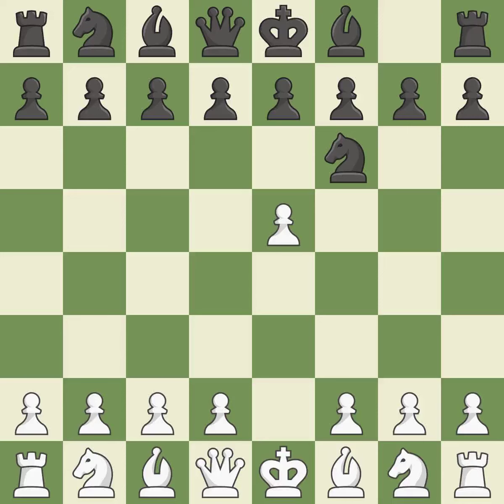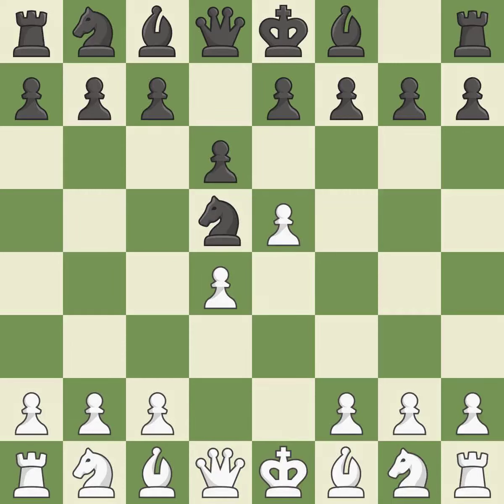Attacking the knight with e5 frees up room in the middle. The knight that was attacked is moved to the center by Nd5. d4 takes space in the center and supports the e5 pawn. d6 attacks the e5 pawn and allows the light-squared bishop to develop.